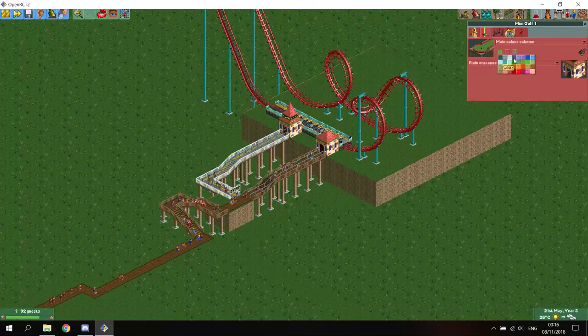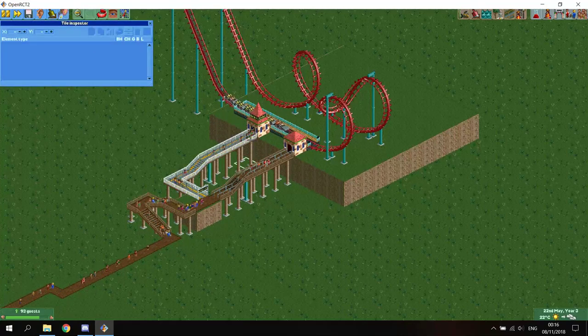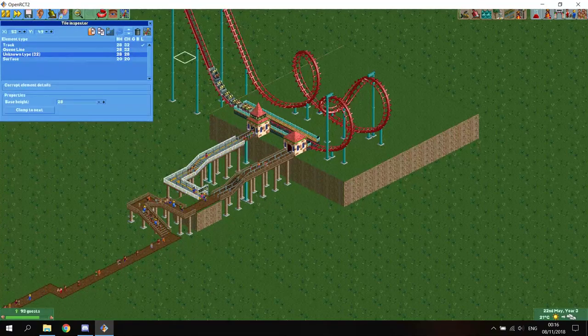Now let's give it a nice color — make it brown. Dark water supports, why not. And now we'll just make the queue line invisible.